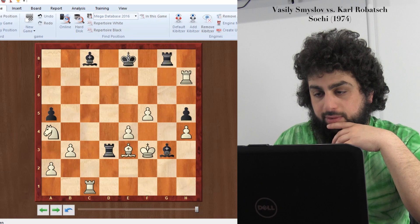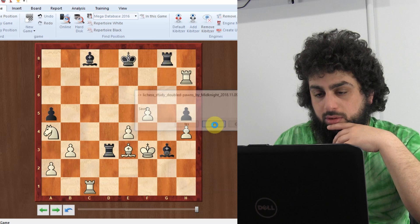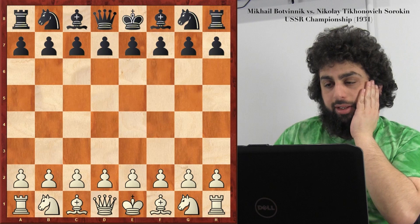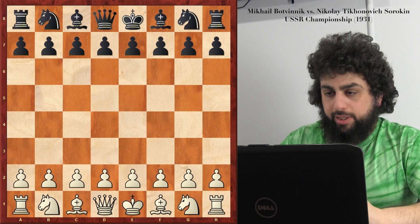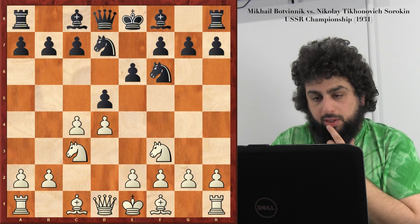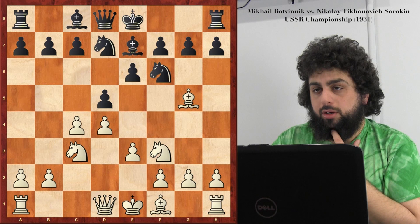Alright, let's go to the next one — Botvinnik against Sorokin. If I didn't know any better, I would not even know that Botvinnik played this game. It's a really weird one for him — maybe because his opponent wasn't as strong and he was trying really hard to win, so he played in an unusual way. Classic Queen's Gambit — it's actually a pretty solid opening. The move order is like an early knight d7, which is pretty popular nowadays. You see Carlsen do it quite a bit.